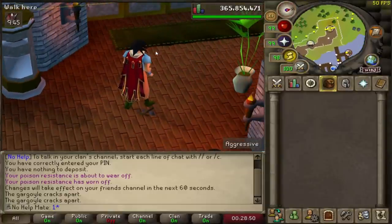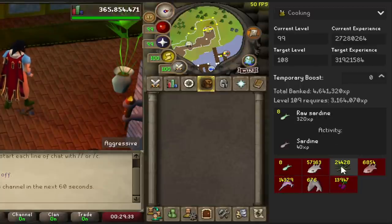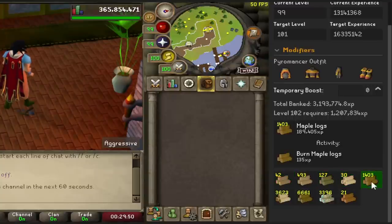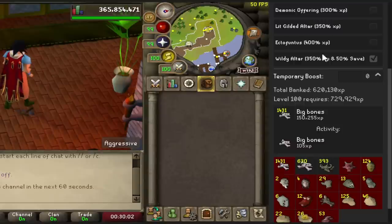The next one is called Banked Experience — very useful for Ironmen or any account to see how much resources in your bank can convert into experience. Inside the plugin you select a skill, like Cooking, and it shows all the resources you have. You can exclude items — for example, ignore tuna and see only your karambwan experience, which shows four million experience banked. You can include all items to see even more. You can switch to any skill, like Firemaking or Prayer, and even set which altar you'd use to adjust the experience calculation.